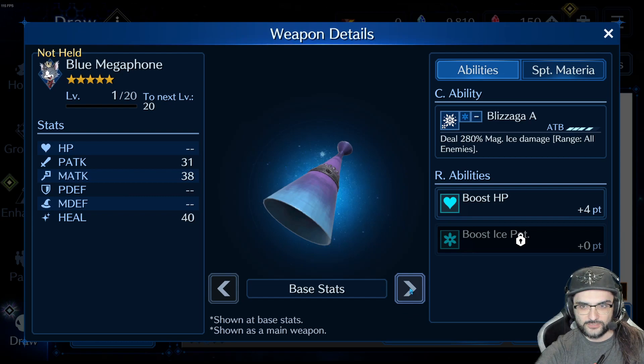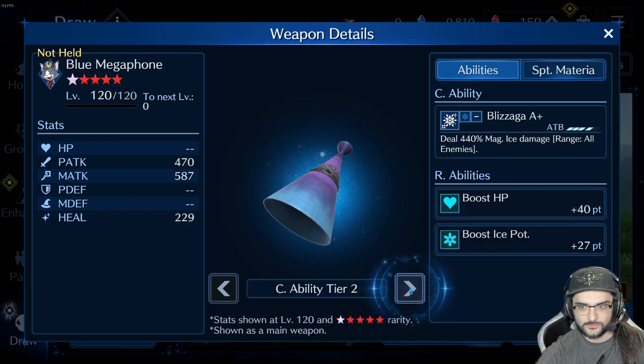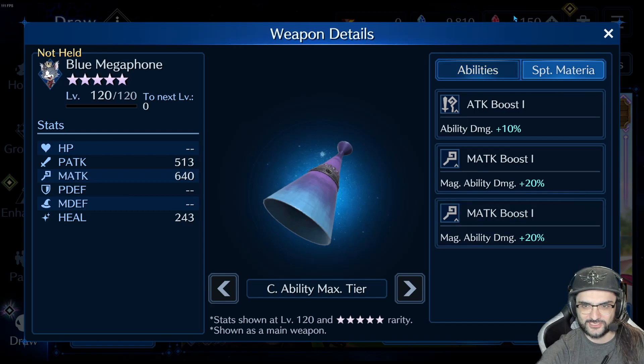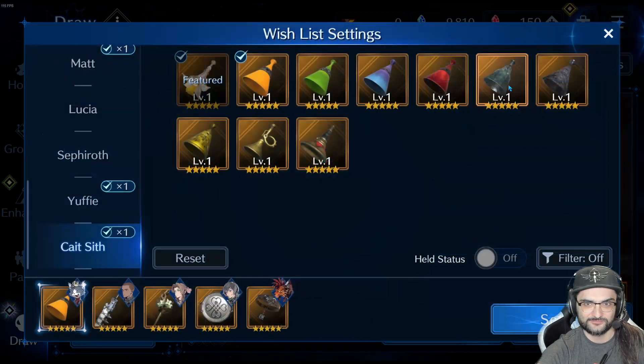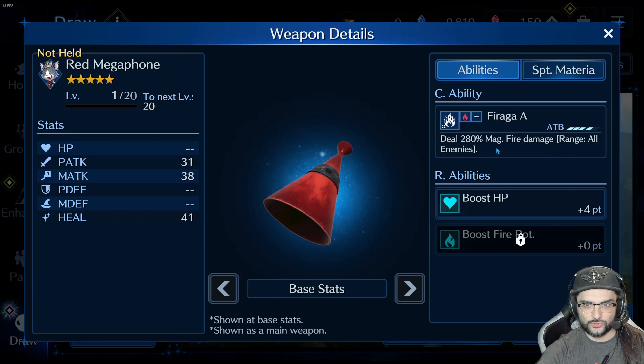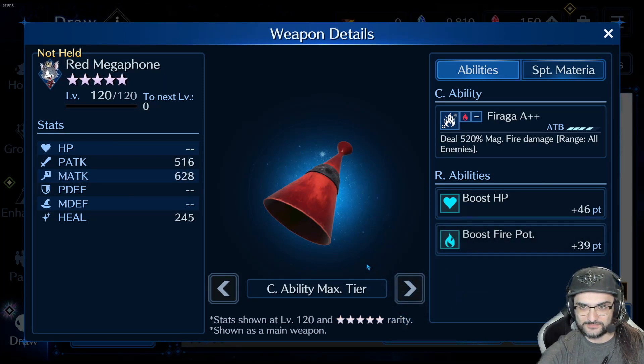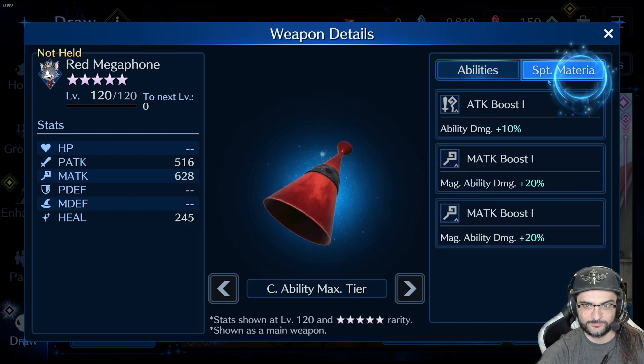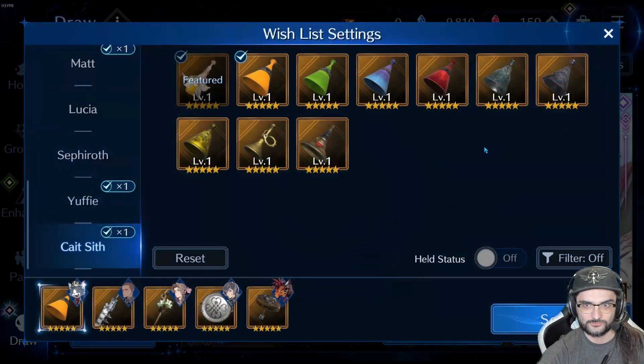Blue Megaphone has Blizzaga — AOE ice magic damage. At OB-6, HP and ice potency. Just the typical AOE elemental weapon, nothing really too crazy — a lot of characters have this. R abilities are pretty neat with ice potency and HP, but outside of that it's fine, nothing special. Red Megaphone is pretty much the same thing except it's fire instead of ice — you get HP and fire potency. These weapons are pretty decent for R abilities but I wouldn't use them as a main weapon.